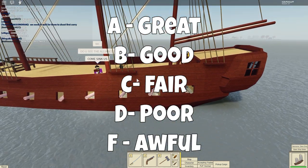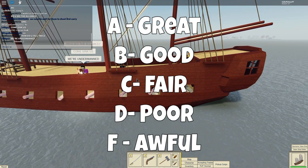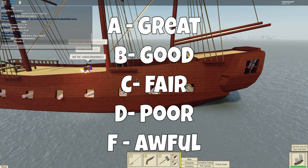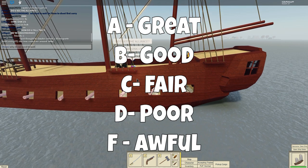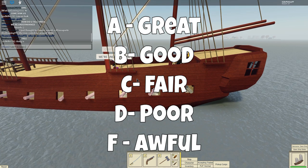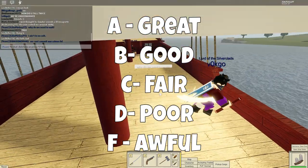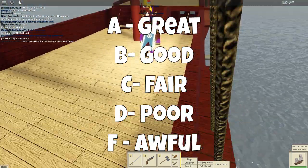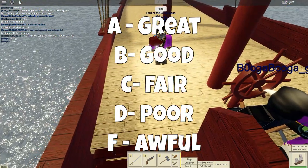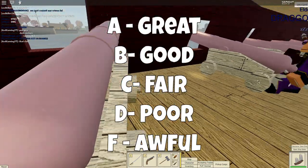Starting at the top, we have A. A represents great — excellent, one of the best in the game. Very few stats will have this rating and any stat that does have an A rating has earned it. It is much more likely that a ship will actually have a B rating. B represents good, favorable, advantageous. If a stat has a B rating, it gets the job done.